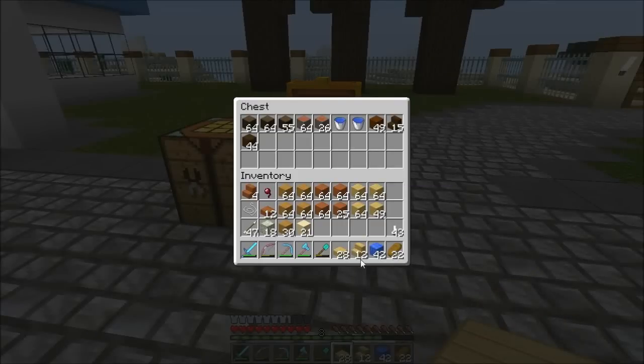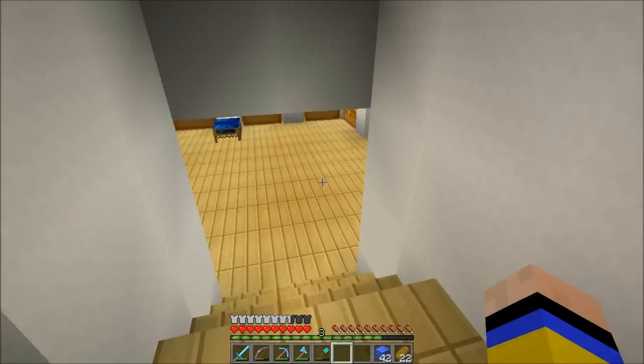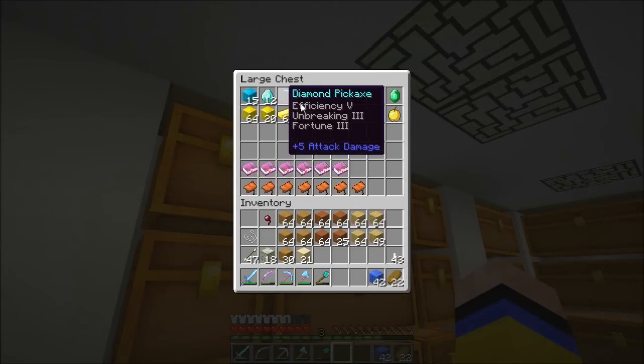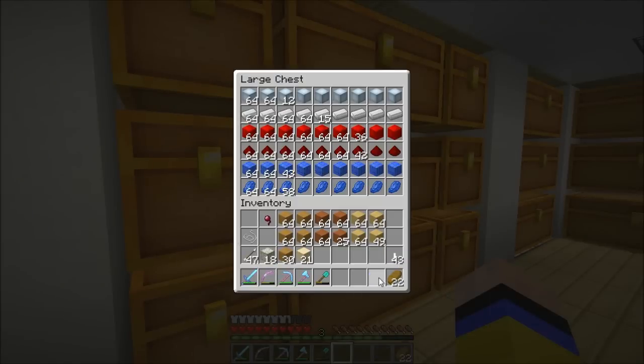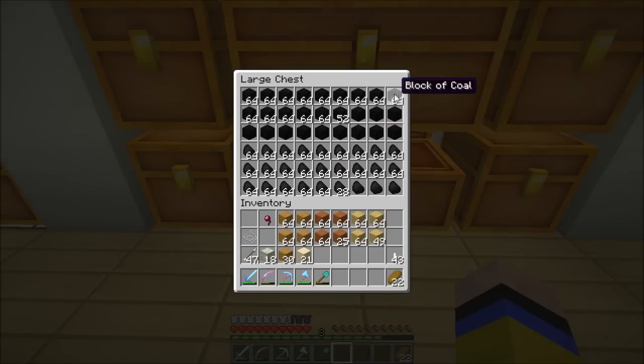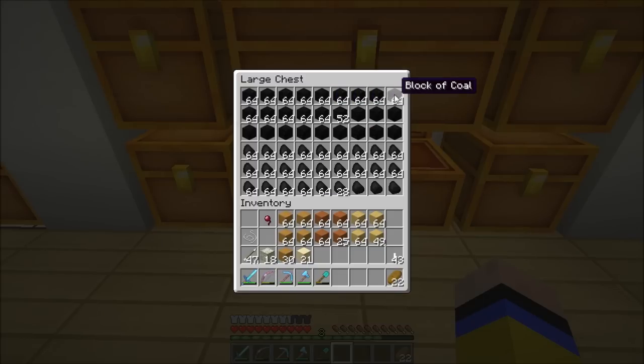I'm going to empty this and put things with my other stuff. As I said, I've been doing tons of mining and collecting diamonds. I received tons of comments from you guys about the diamonds. I also collected gold, redstone, iron, and lapis. I need to fill up all my storage blocks — I want to see them all filled up beautifully. I got tons of coal using Fortune — it's beautiful.